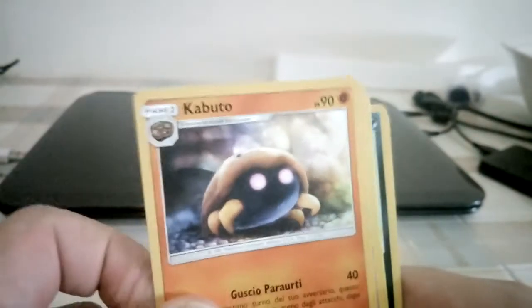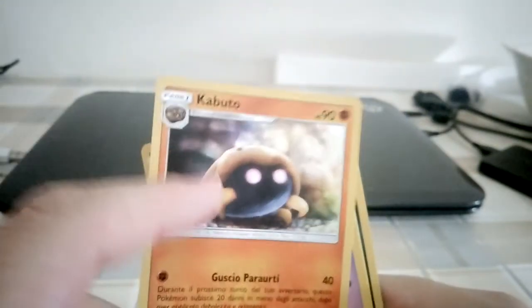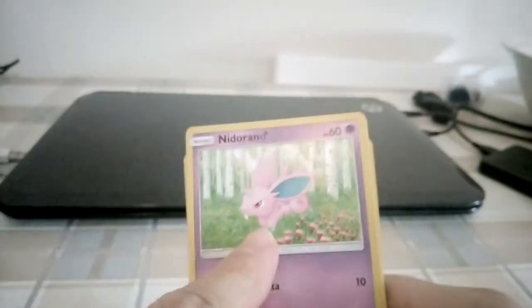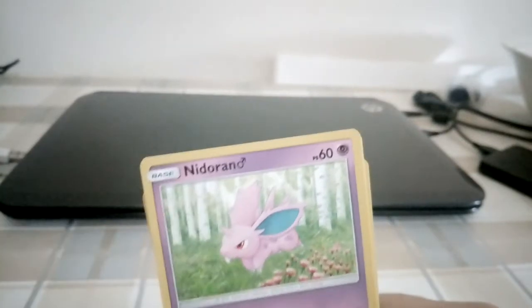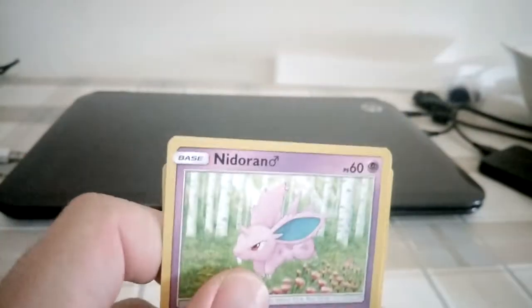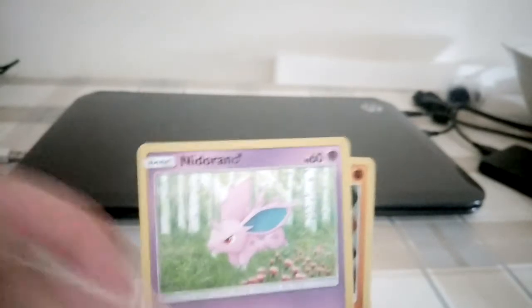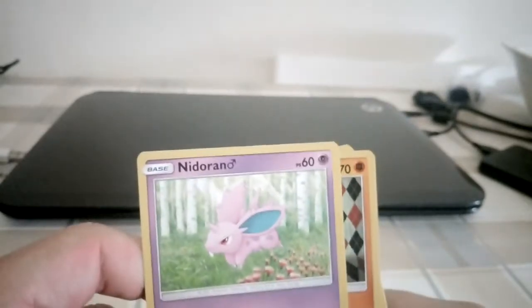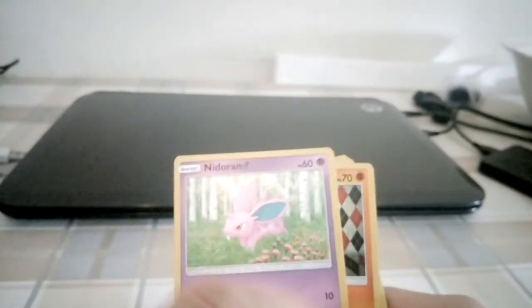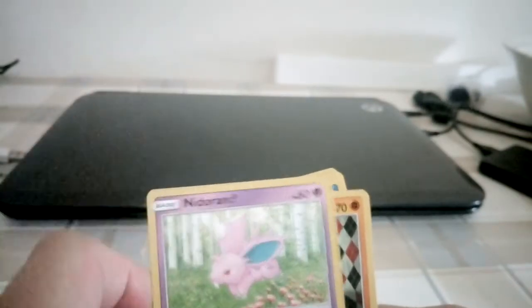Kabuto — that's one of the old ones. It's like the one from Yu-Gi-Oh!, there's also a Kabuto there. And this summer I played a lot of Pokemon Silver, and Nidoran female was one of my main Pokemon. Every time I use a Pokemon in the game or find a shiny of it, my connection to that Pokemon changes. So I think I like the Nidoran family more now because of that.